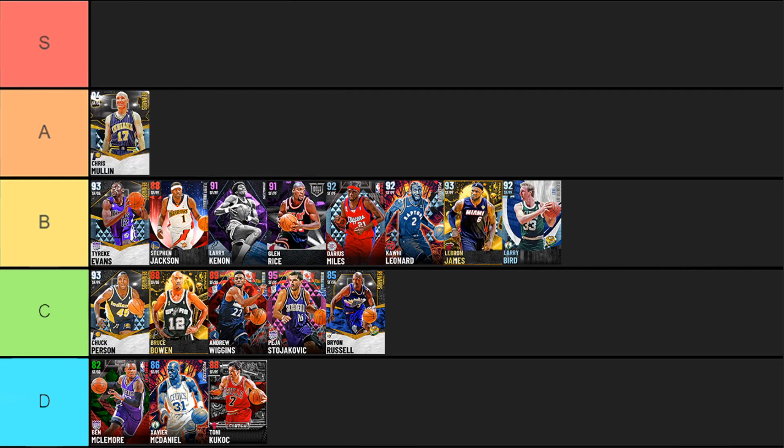Starting off the A tier, we have diamond Chris Mullin — overall a very, very solid card. Six-foot-seven, six-ten wingspan, beautiful gold Range, silver Clamps, Hall of Fame Catch and Shoot, and Jump Shot 22 as his base — money off the catch, one of the better catch-and-shoot shots in the game right now. Can add Quick First Step, which is great. The only negatives are not-great ball handle, limited speed boosting ability, and he severely lacks dunking ability.